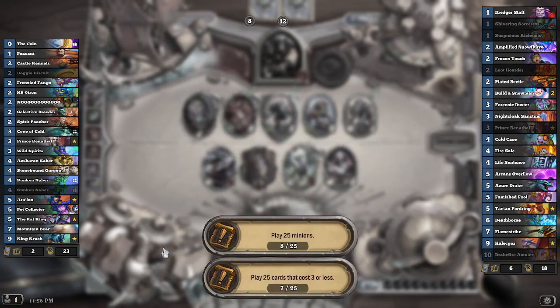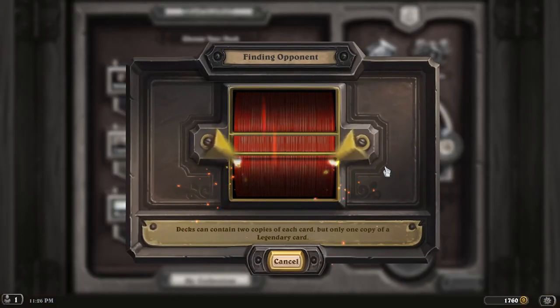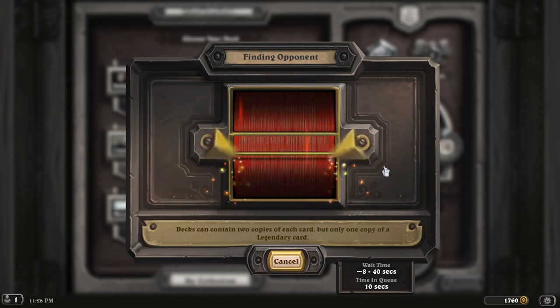We can definitely see how this deck kind of works — it's got removal, it's got board pressure, it's got finishers. Really, all you end up needing is to mulligan for tempo and then play the value game.